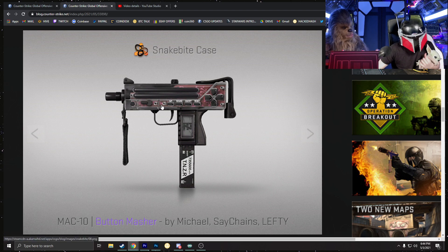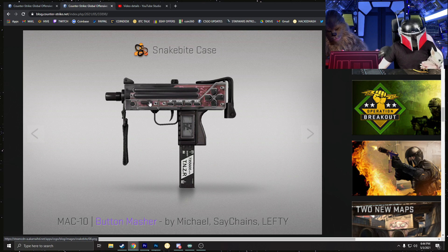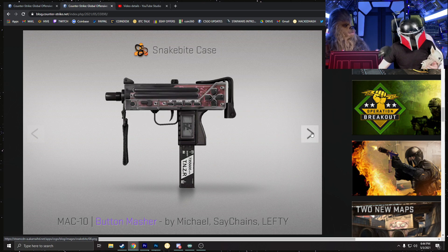Next is the Mac-10 Button Masher, which we actually reviewed on the workshop — it was even on the thumbnail of one of our videos. This is a very, very nice Mac-10 skin, especially for a purple. A StatTrak Factory New would look very nice. I wonder how the floats are going to affect it — whether it'll look brighter or darker at lower float values.